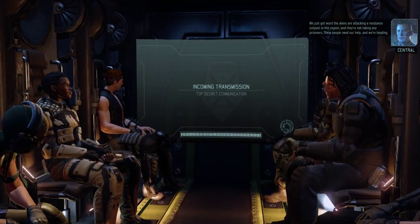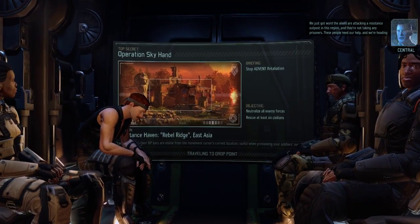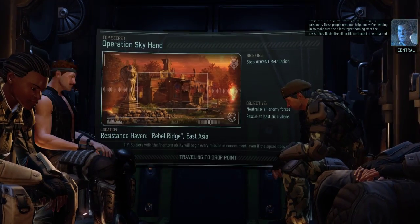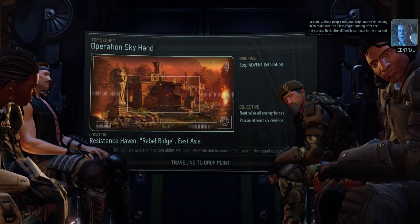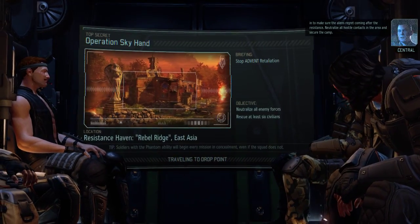We just got word the aliens are attacking a resistance outpost in this region and they're not taking any prisoners. These people need our help — we're heading in to make sure the aliens regret coming after the resistance. Neutralize all hostile contacts in the area and secure the camp.